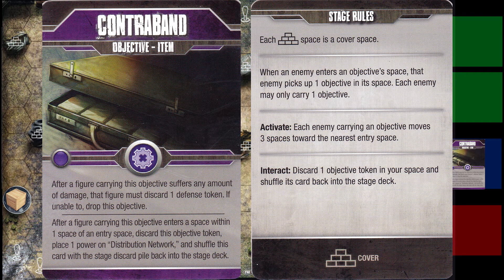As you can see in the first sentence, it says after a figure carrying contraband is damaged, they must discard a defense token. This does not count towards power; it is a discard of a defense token so it gives you no benefit. Another wording to be keenly aware of is the second paragraph: after a figure carrying the objective is within one space of an entry tile — being within one space is not the same as being on the entry tile — so you have to defend three to four spaces for each of those entry tiles or they're gonna run away with the contraband.